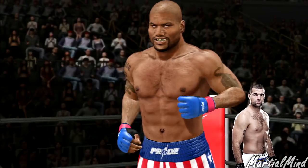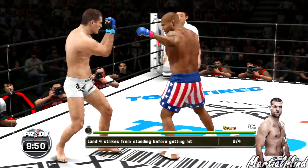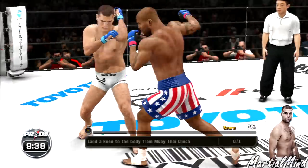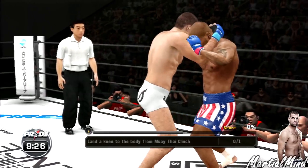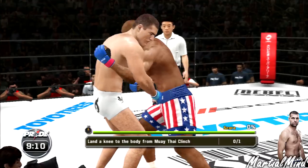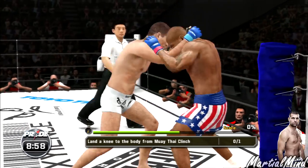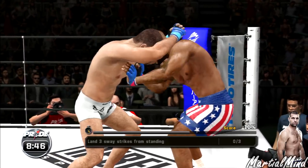Here we go! Let's see what the objectives are. First objective: land four strikes from standing before getting hit. Oh, already missed that one. Next: land knees to the body from the Muay Thai clinch. Quinton Jackson has a lot of power — oh man, that one was to the head! Rampage is probably going to pick him up with a big slam. Land three sway strikes from standing — okay.